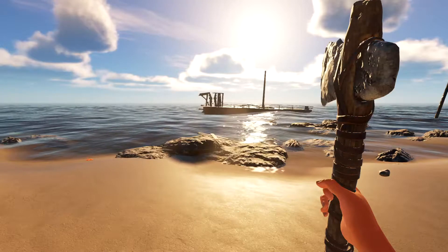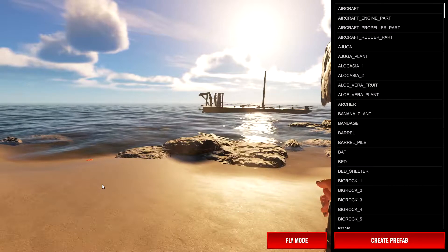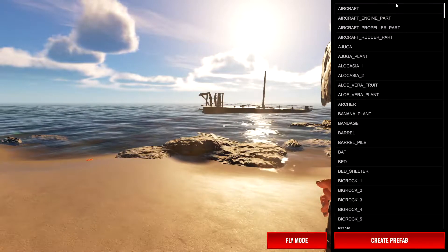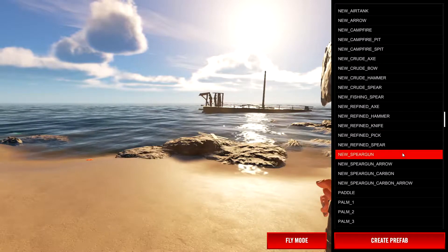You'll see that it says 'success'. To get out, hit the slash again, and then you're gonna access the console by hitting the backslash. As you can see, we have all our items here — you can even spawn an aircraft, and you've got some pretty big stuff too. You can do shelters and all sorts of stuff.